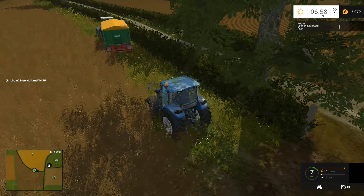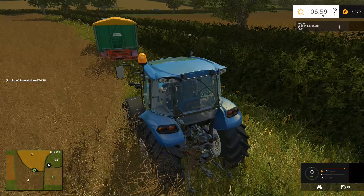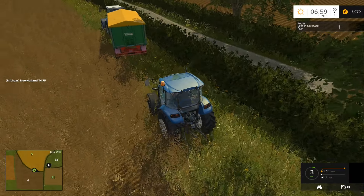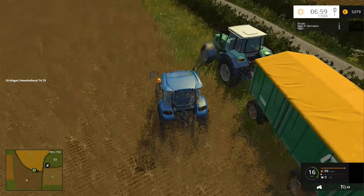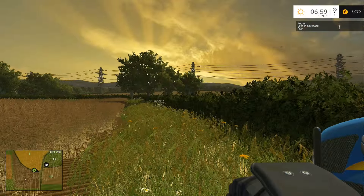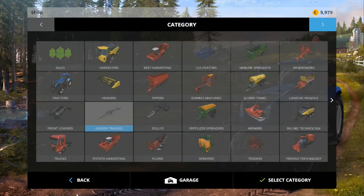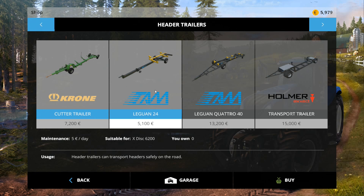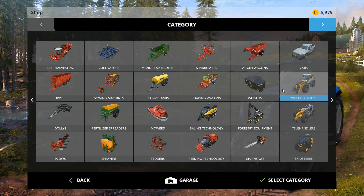Just thinking — this tractor doesn't have a front weight and I don't think it can take one either. That tractor over there — the slightly bigger one — that one does take a front weight and we're going to need one. So what I think I'll do is move this tractor over and take the Deutz up to the shop. We'll also purchase a front weight. The header trailer in the shop — I believe it's the Leguan 24 — is 5,100 and we've got 5,900.